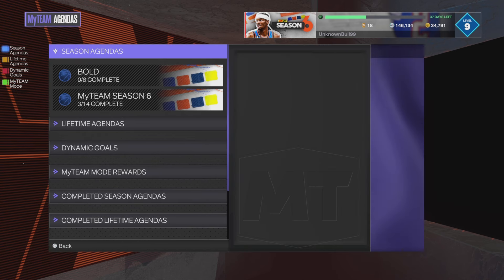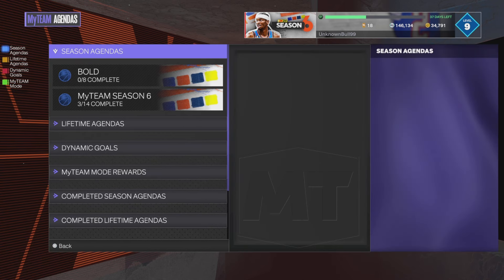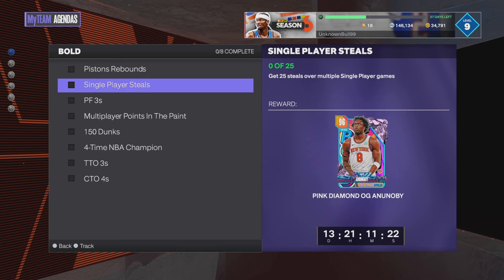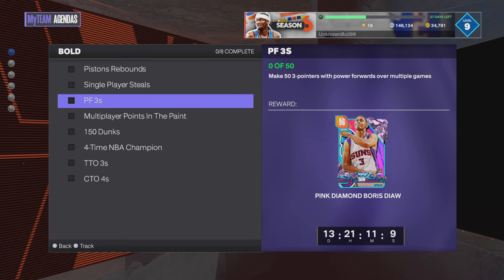Go to the agendas — I thought it was gonna be a lot more difficult to get this card because it's a whole dark matter. But it's actually very easy. 50 rebounds with a Pistons player — easy. 25 steals over multiple single player games — easy. You can get that over time. Pink diamond board is out: 53 pointers over power forwards in multiple games — easy.